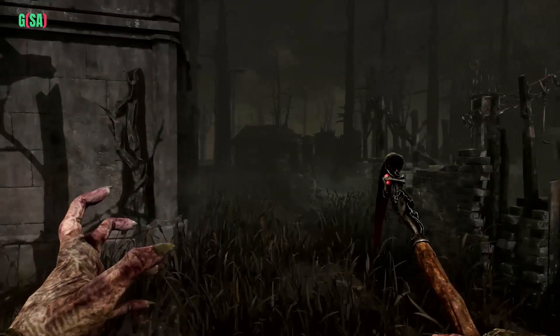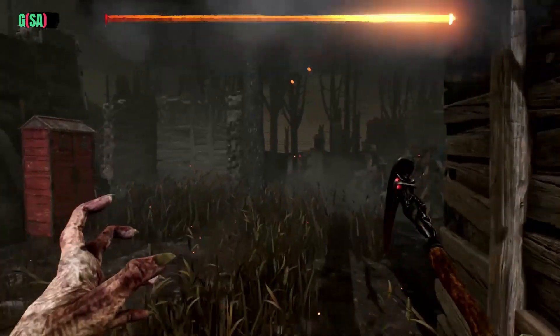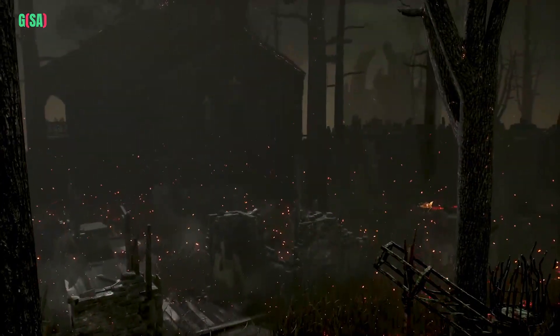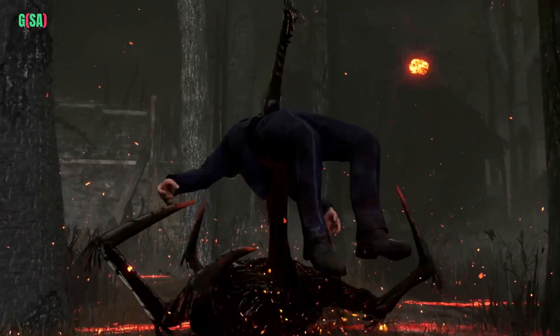Exit gates take some time to open, so use these final moments wisely to locate the remaining survivors before they can slip through your grasp. Once an exit gate has been opened by the survivors, or you find and close the escape hatch, a countdown will begin, culminating in the endgame collapse. Any survivor remaining in the trial when the countdown ends is claimed by the Entity.